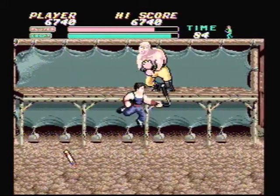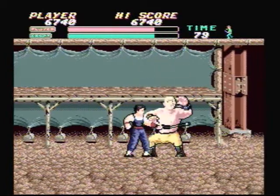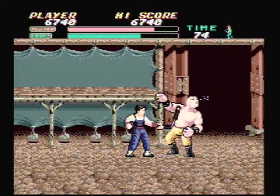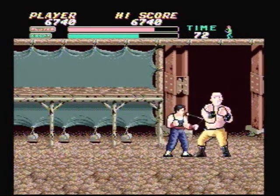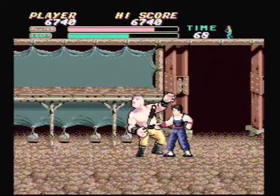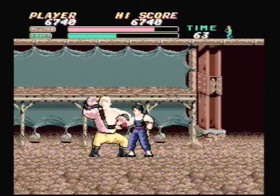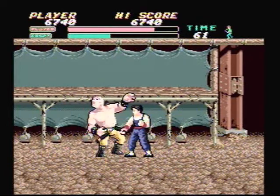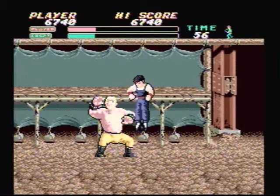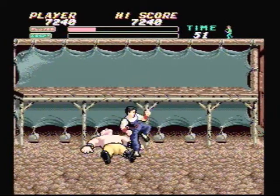Now we will face the fourth boss, Skinhead. Watch out for the dynamite he throws at you right at the beginning. Just keep jumping and using your nunchucks against him, but eventually he'll drop down to ground level. When he drops down, continue using your nunchucks against him. If you do not have nunchucks, then use kicks and jump kicks, just like you used against Spike Boss. And down goes the racist skinhead douchebag.